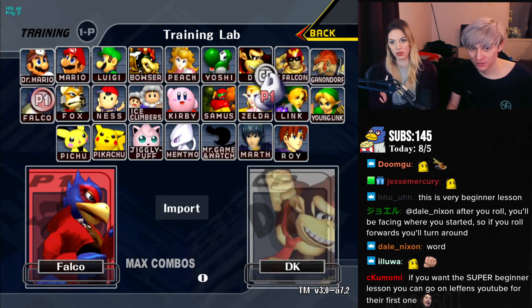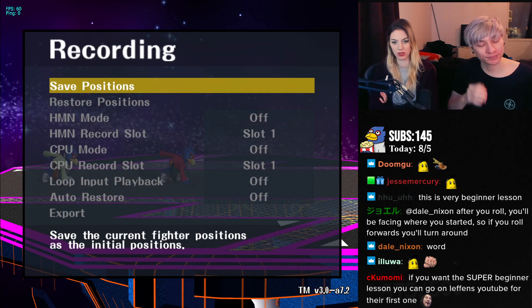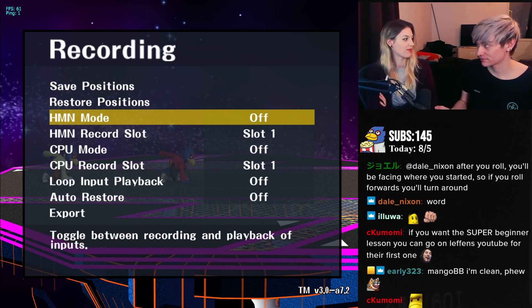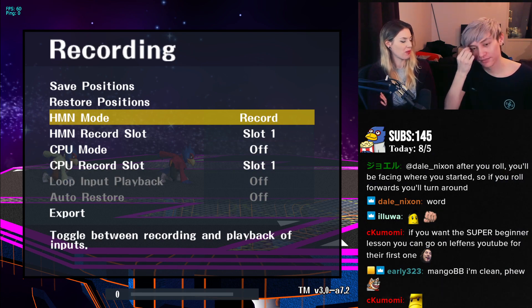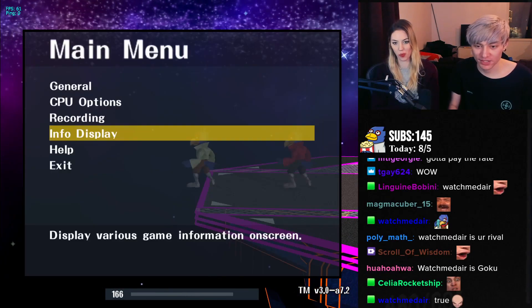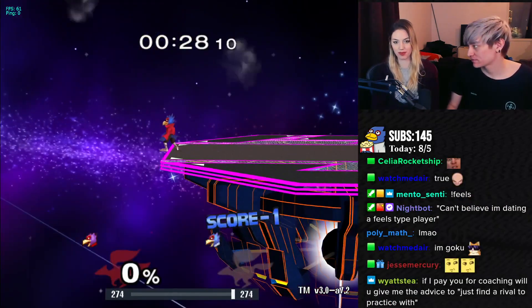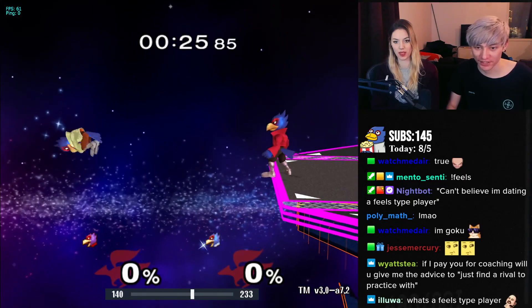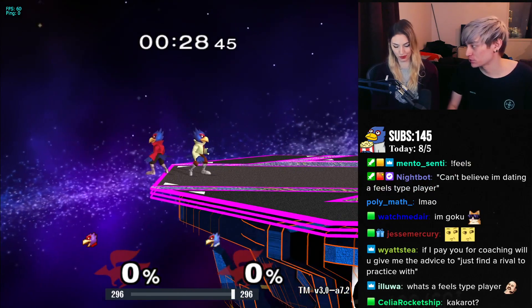We're going to set the CPU to record and then have it jump and side B like this. You've just been doing F-smash. Which is not great because it's very slow, and if you do it too late or if you're like here, it might fly the wrong way. And that's often how it looks when you do it. So what you want to do here is down air.